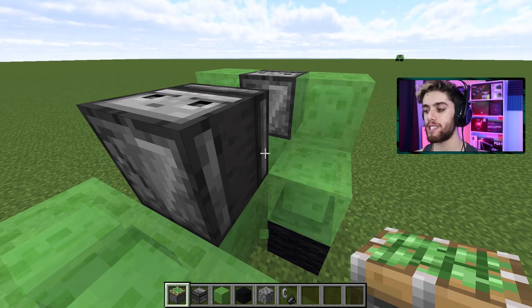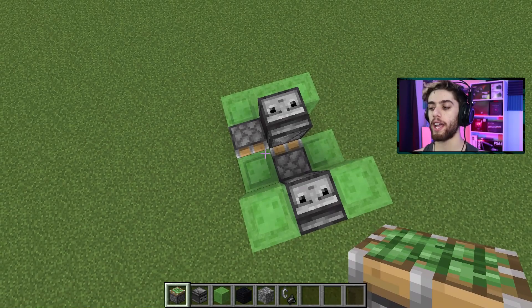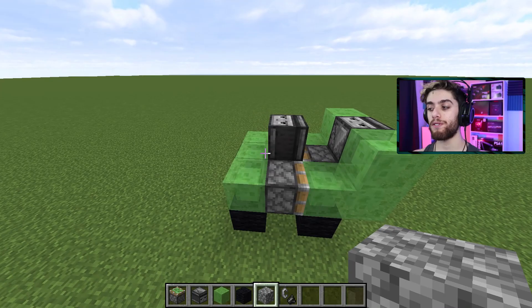Now it's time for your sticky pistons. Take out your pistons, face the back of the car, and put a piston right in this hole here in the middle so it's facing towards the front. Now go to the back of your car. On the left side, put a sticky piston coming back the opposite way, just like that. And on the other side, a block of your choice — I'll do cobblestone. It's kind of ugly, but you need to have a solid block there, so do it.